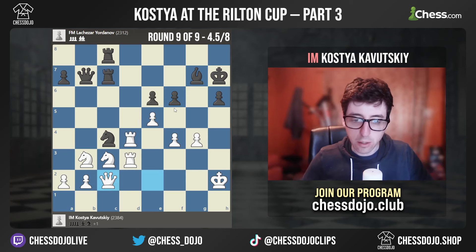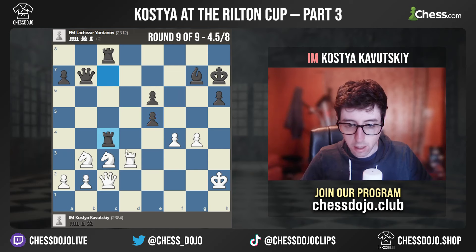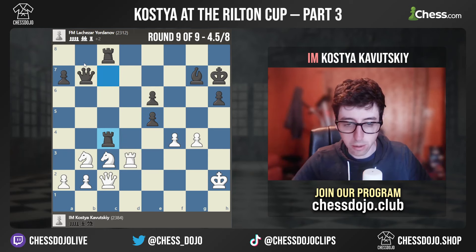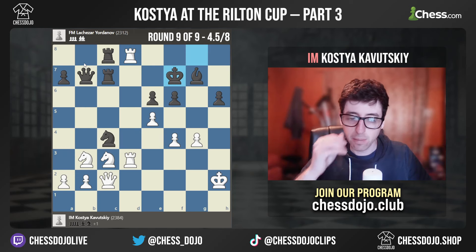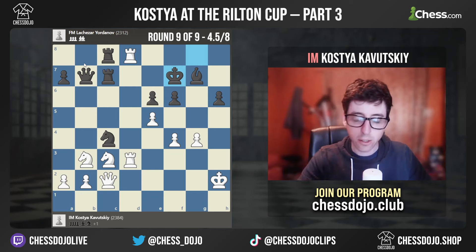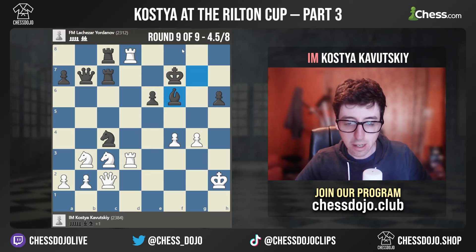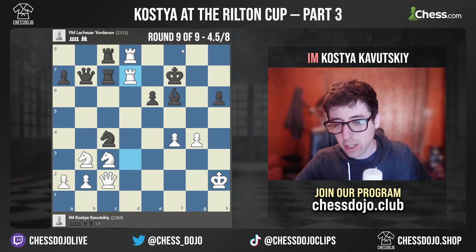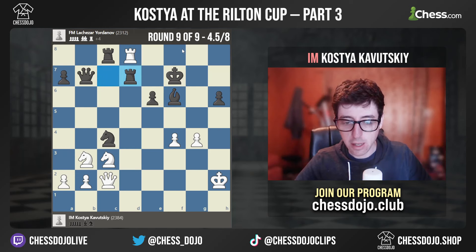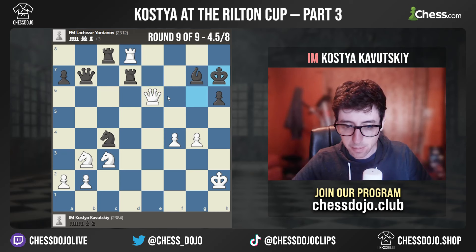Eventually I go for Queen C2, just making things really awkward for black's king. The idea is if black takes on E5, then Rook takes C4 wins on the spot because I have Rook D7 and I'm winning the queen. Black plays King G8, which I kind of expected. I go Rook D8 check, King F7. Here I basically already had my idea in mind but I paused again to calculate. Basically white has a number of good opportunities and I kind of missed all of them. I decided to take on F6, Bishop takes F6, and went for this line where essentially I miscalculated. I played Rook D7 check, forcing black to take, Queen comes into H7, Bishop G7 is forced, now Queen G8. And I basically just missed that black can play King F6 here.